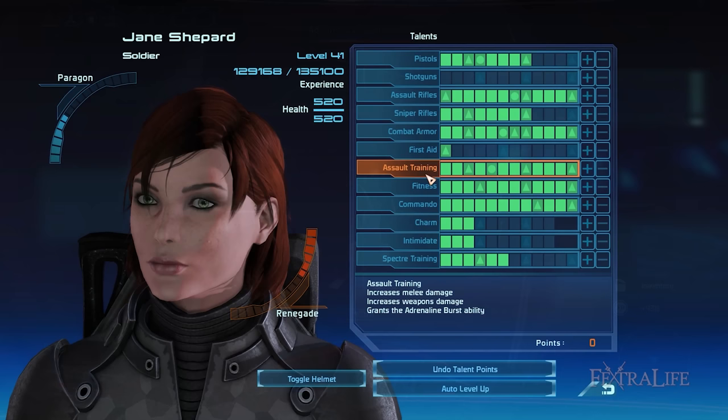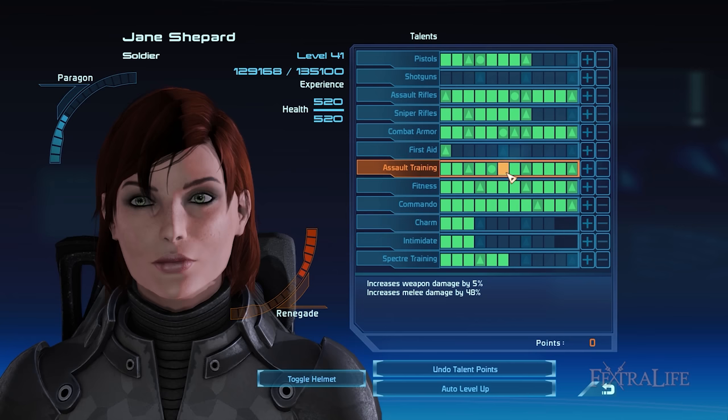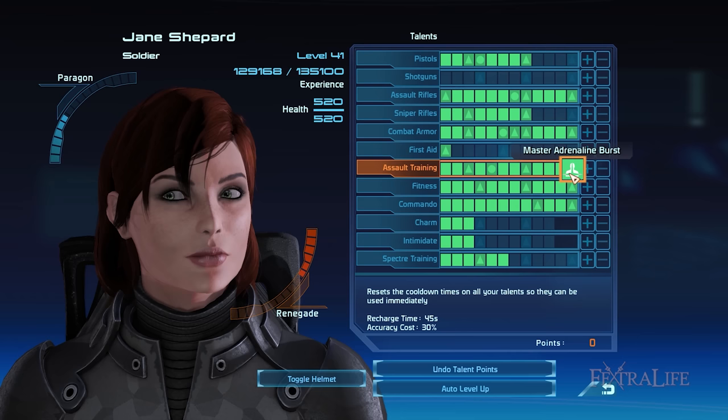The Assault Training talent increases your melee damage more than your weapon damage, which is acceptable in times where you're very near enemies. If you need to deal melee attacks, there's now a dedicated button for it in the Legendary Edition. What makes this talent essential is it grants you the Adrenaline Burst ability, which fully refreshes your abilities as well as the Medi-Gel. Because of this you can immediately reuse them for a second time, which comes in handy especially when you're up against challenging enemies. At rank 12 you can use Master Adrenaline Burst, which functions similarly but reduces the recharge time of Adrenaline Burst itself to 45 seconds. You can use this ability in combination with Shield Boost when your shields have been fully depleted so you can restore the majority of them to protect yourself once more.